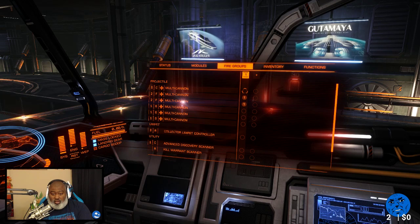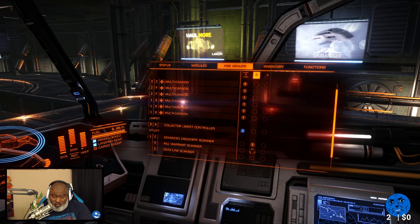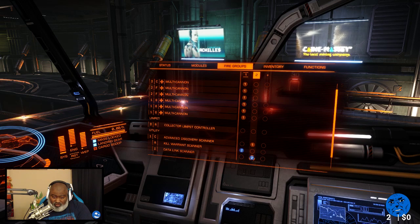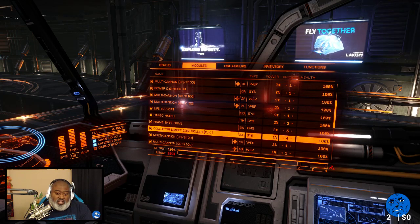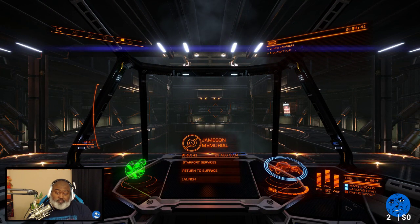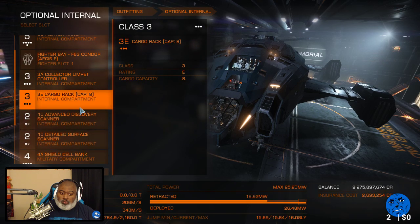If I put another shield cell bank in, I think it would have been a lot tighter. One button for everything — put a collector limpet on slot two. I forgot I have a kill warrant scanner here, and I'm probably going to need a data link scanner. This is the new ship. I'm putting together an all-around build on it. Oh wait, I don't have an SRV — something's gotta go. Gotta have an SRV. I think the limpet's gotta go.